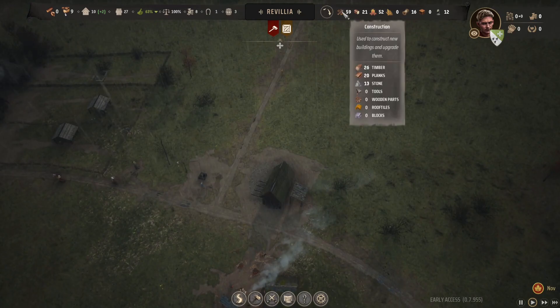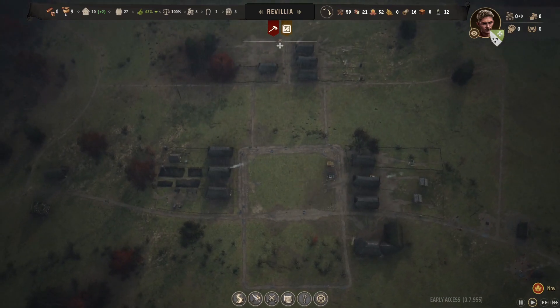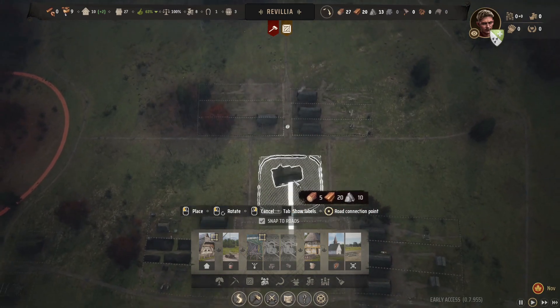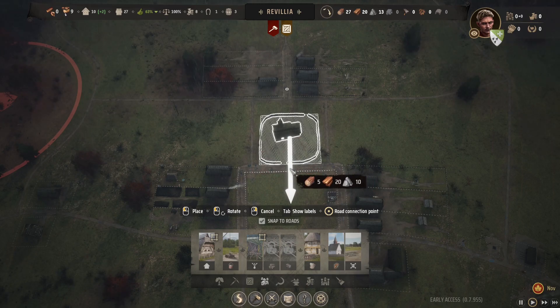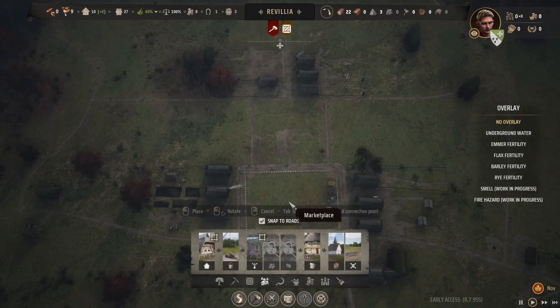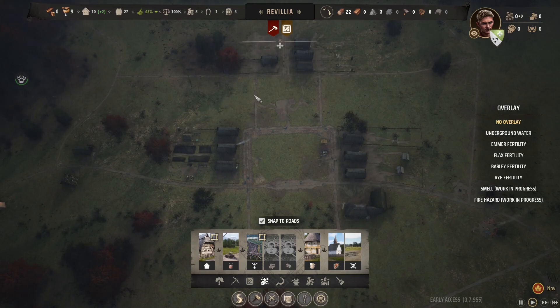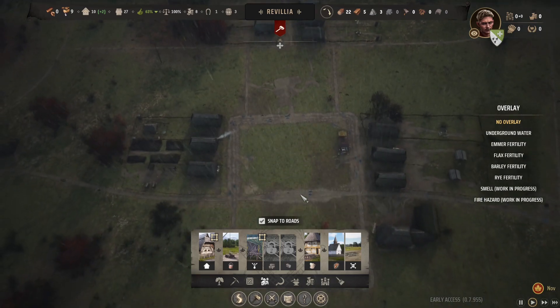We finally have enough planks to build the church, but no available builders yet. It's probably best we don't build it right now anyway because we need the firewood. It just lines up so perfectly — we're putting it right there. No one can build it yet, but it's going to look real nice. I'm very hopeful we can build graveyards on the sides.